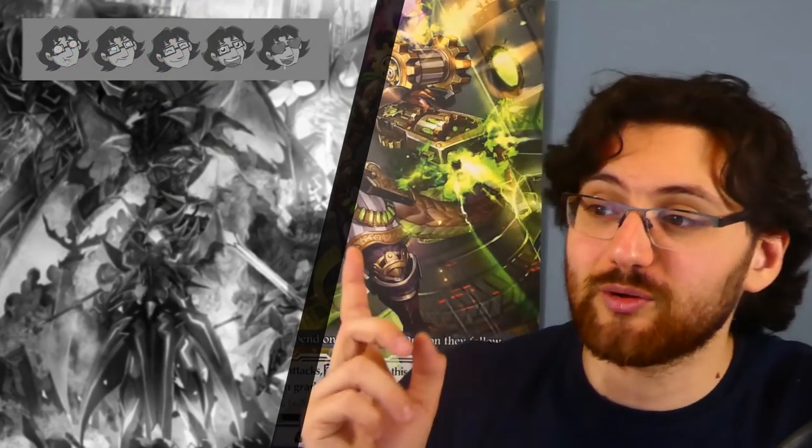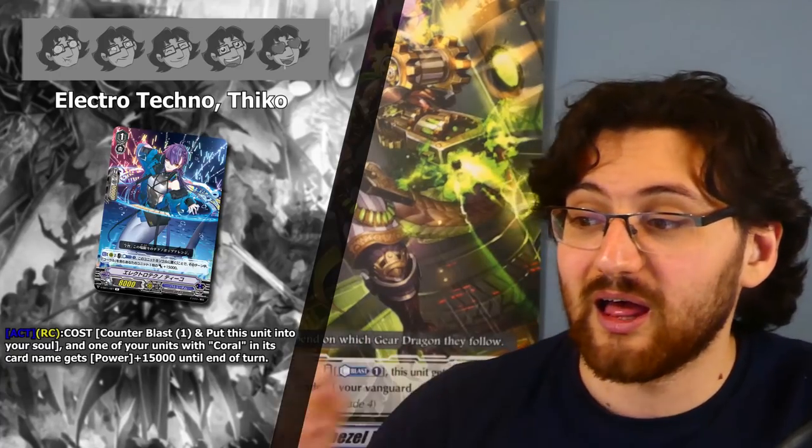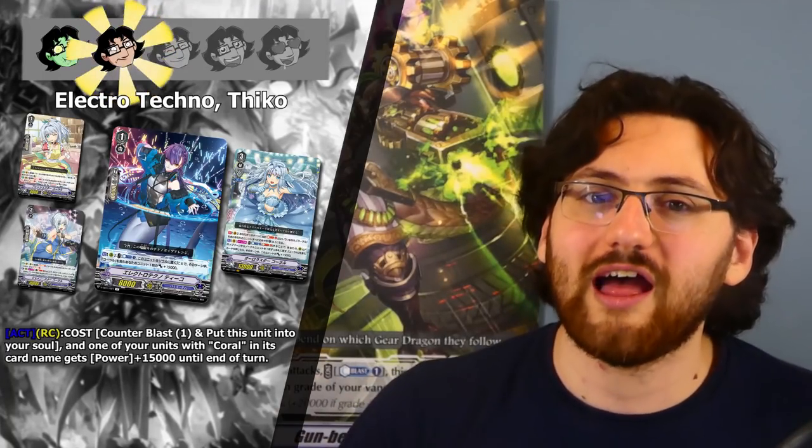The last Coral support card is the grade 1 Electro Techno Fico. Act on Rearguard Circle — Counterblast 1, put this unit into your soul, and one of your units with Coral in its card name gets +15k until end of turn. Two stars — pretty wasteful for a Counterblast. Yes you put it into the soul for Soulblast skills, but I don't think a Counterblast is worth just 15k when the Counterblast is better spent on Aurora Star Coral, Piao Ling, or the grade 3 support. The 15k power won't do much given the force markers and power your Coral units already generate.